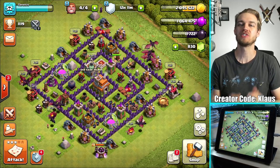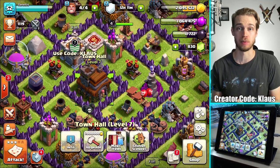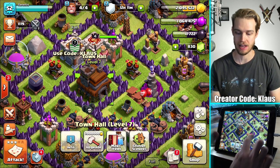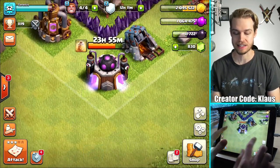Hey family, what's going on? Klaus here, and welcome back to our Town Hall 7 Let's Play. Today it's pretty much a normal day. I've got four builders available, and my laboratory is still working on my healing spell.